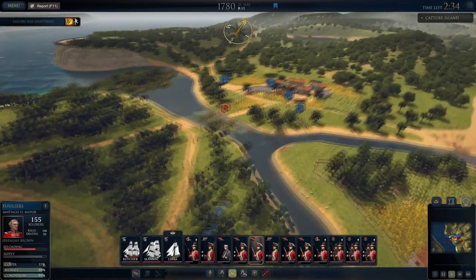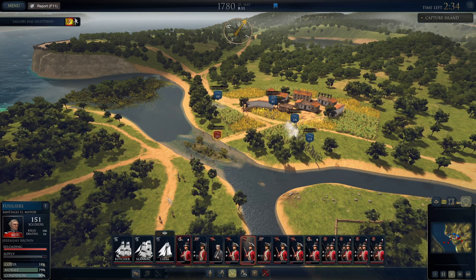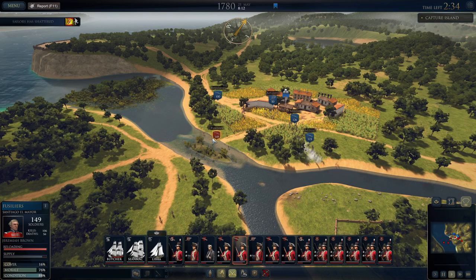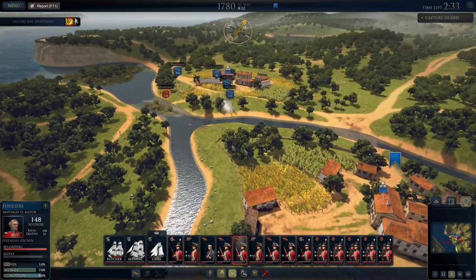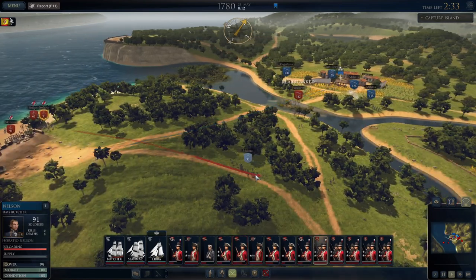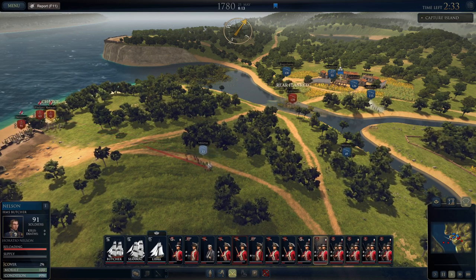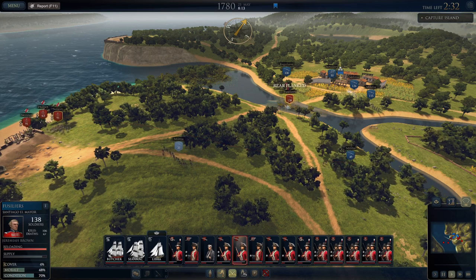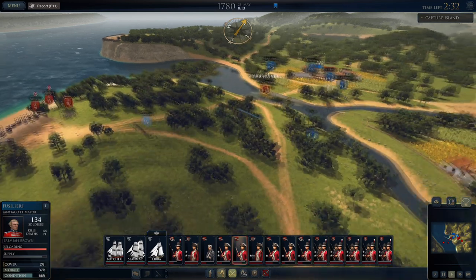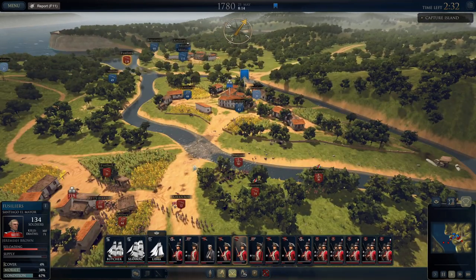These fusiliers are getting shot up — there are quite a few enemy troops over here! Pull back, double quick — pull back into these woods! Maybe we can finish off these enemy troops; they're getting shot up. We're slowly driving the enemy off in this town, I think, just with our artillery fire at range. God, these Marines are eating a lot of lead.